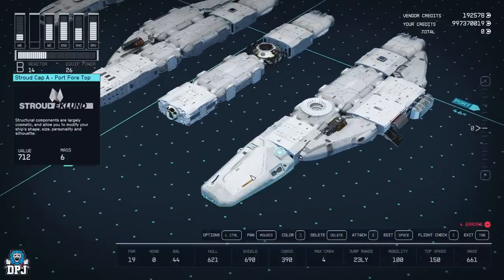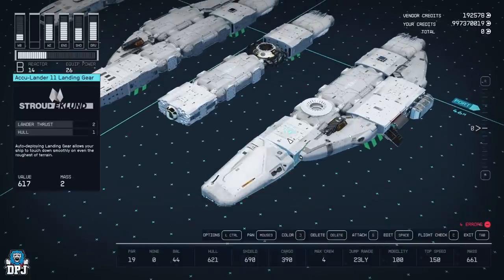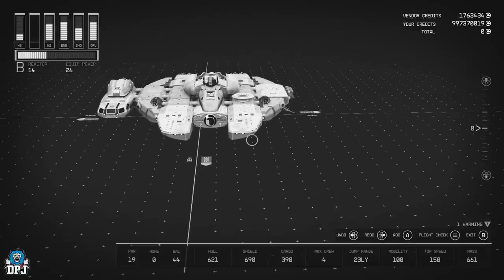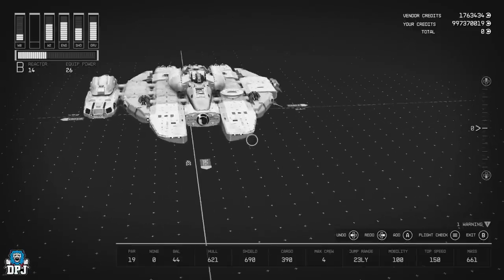We need the Stroud Cap A port for the top with the landing gear I just spoke about. Then you need some structural pieces: Nova Cowling 2 LPF and Nova Cowling 2 LPA.